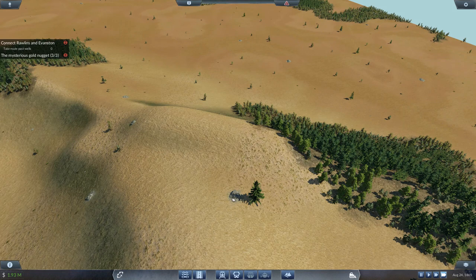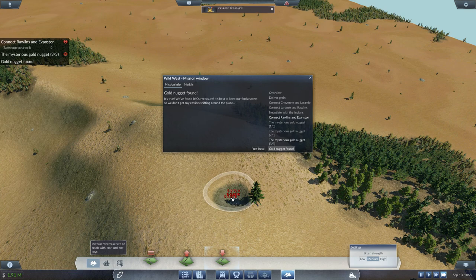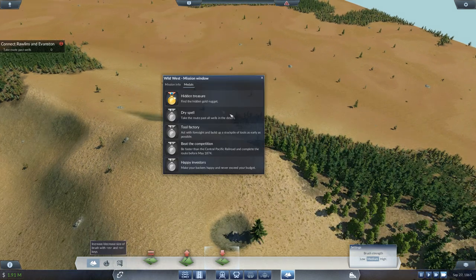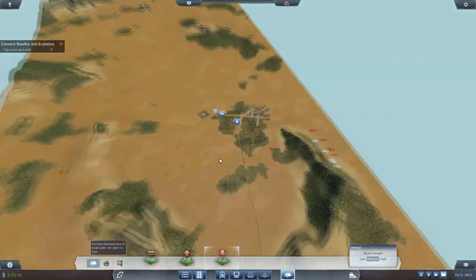Where this rock is, that's where the gold is. Click here and dig down towards the back side of the rock — just click a few times. Don't hold it down because it's very expensive. We just got our first gold medal.